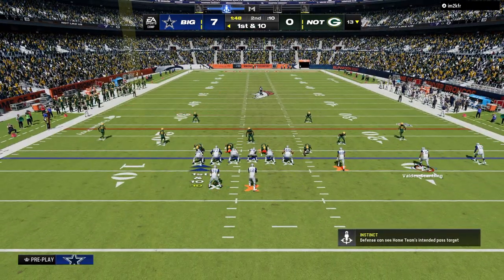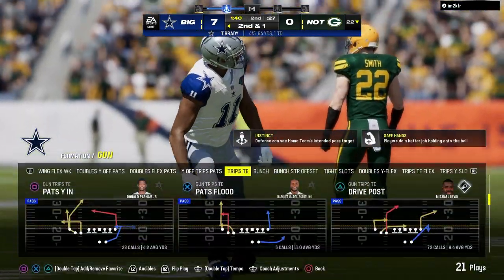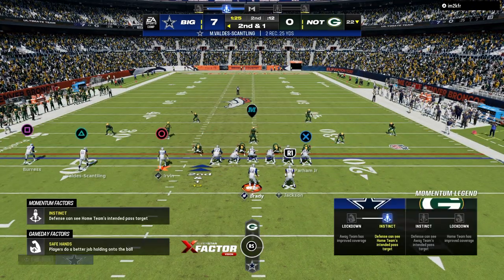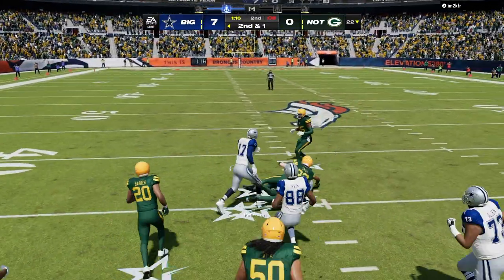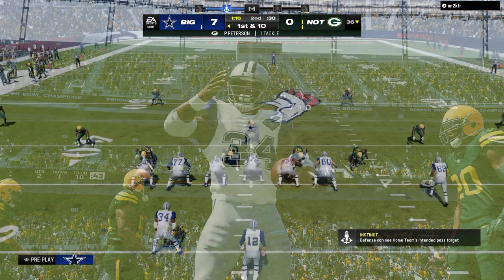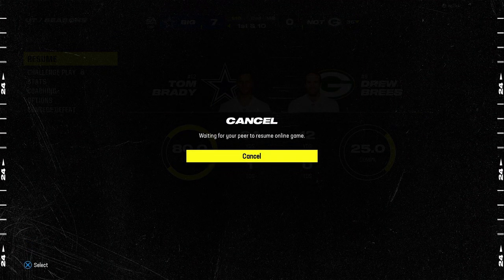Back to offense now. He is in Dime Normal — this is what I was talking about before. He literally has no threat of pressure; he only has four men he can rush. Because of that, I'm not worried about pressure, and I will always call five out. He's in dime, so I'm always going to call five out because of how he's calling his defense.